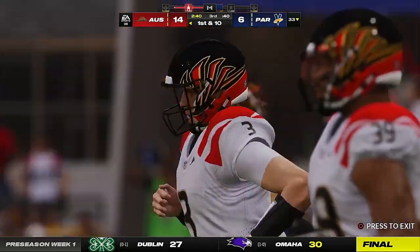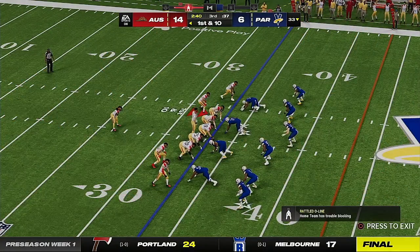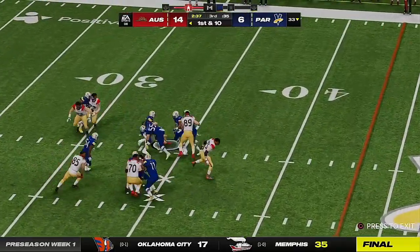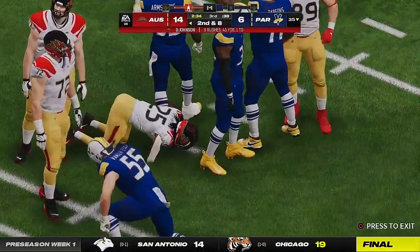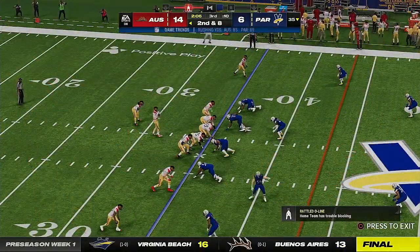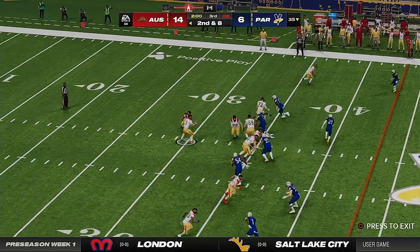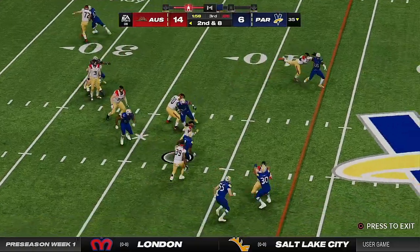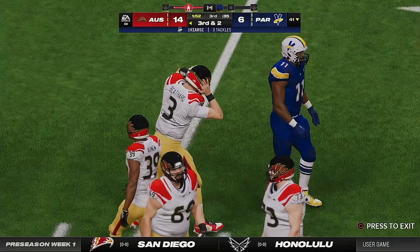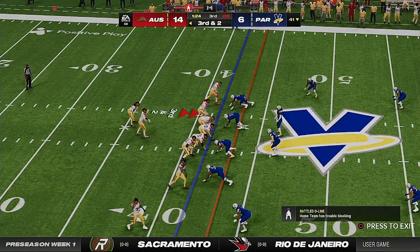A change of possession here on the punt, and they'll take over first and ten. Starting the drive on the ground with Johnson — tackled by Leighton Van Der Esch. Any lane that might have been open was closed pretty quickly — the defensive front won that battle at the point of attack. Great leverage, held their spot, and stacked him up. He's able to use his blockers to get up over the 40 — seven yards on the gain, and it's third and two now.